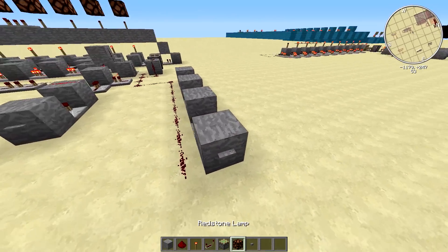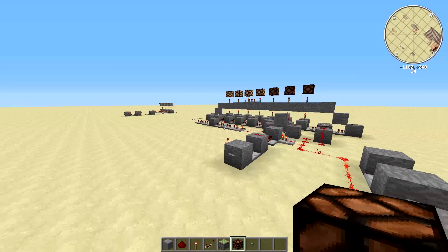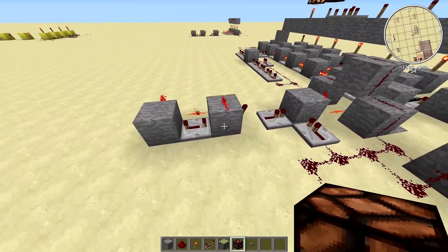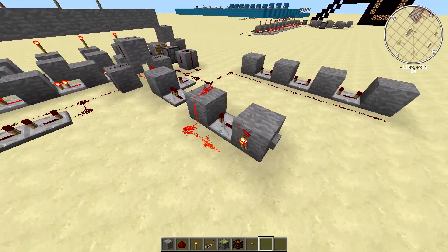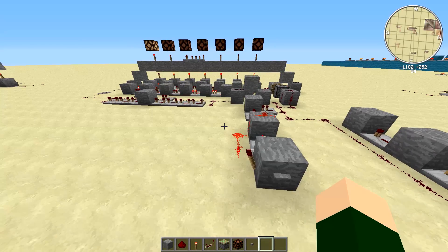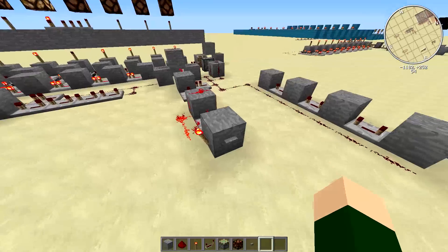This is the reset button — just a pulse, a long pulse. This is a monostable circuit. It gives a short pulse. And you see it advance one redstone block.